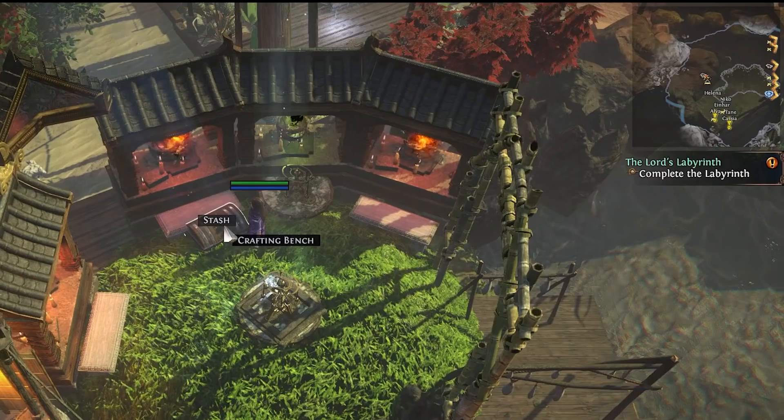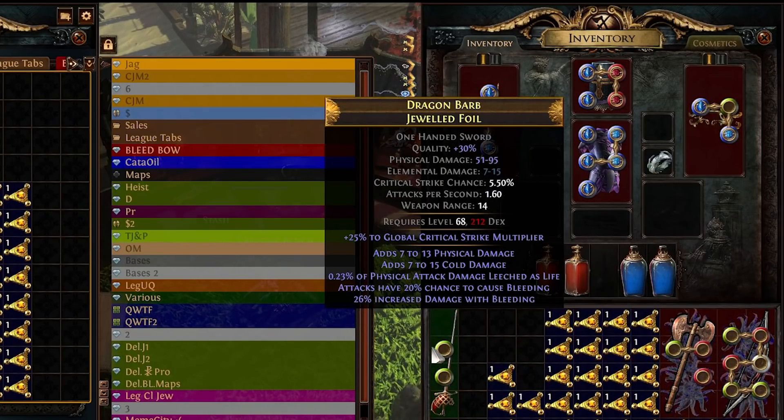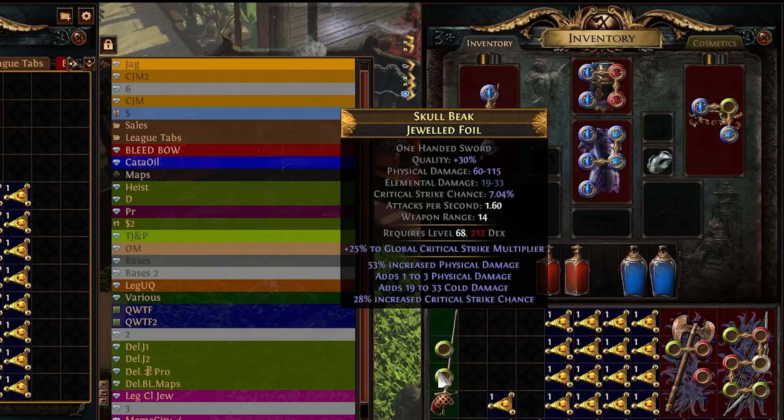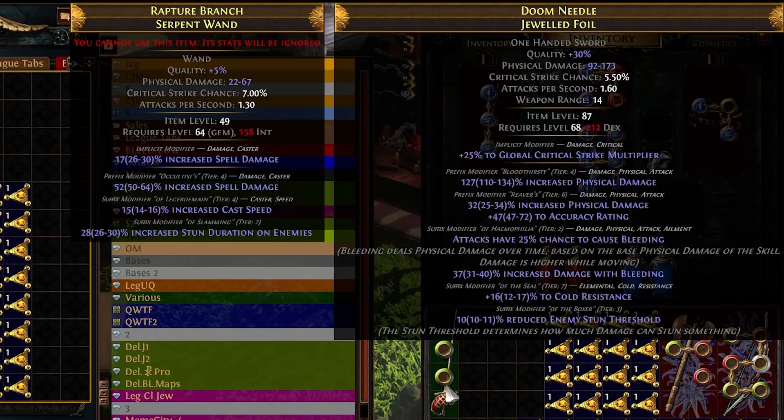All we want to find now is something like tier one or tier two flat with decent percent. Once again, we're not going for perfect, but if we can get something pretty nice, then we would be happy. Now this is almost good. What we could do with this is remove non-phys add phys and it would add flat phys. So I'm not going to do it for this one — once we get something slightly better, we'll do that.